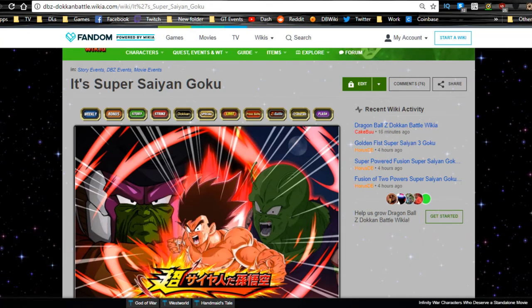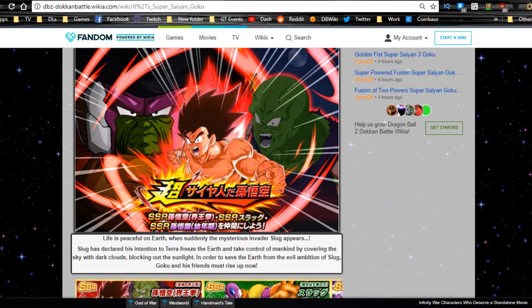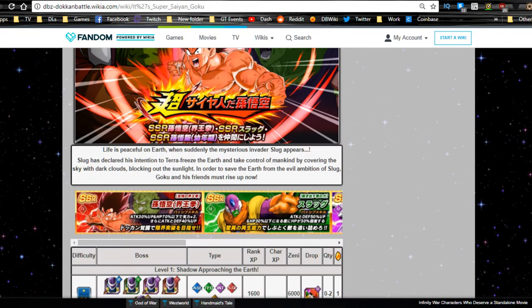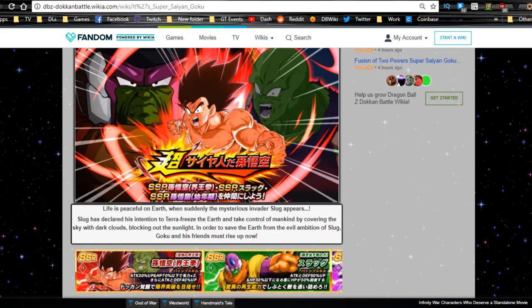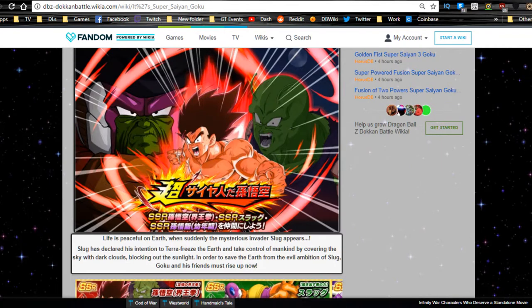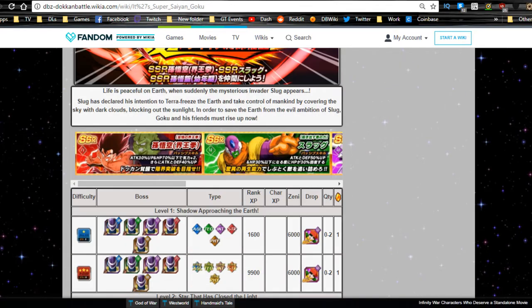Today we're doing the event overview and team building/best linking buddy guide for the free-to-play units from the Lord Slug event. A bit of background: in the Lord Slug movie, Goku was supposed to go false Super Saiyan, but they didn't have the design finalized. This card instead uses a Kaioken aesthetic as a lead-up to when Goku went Kaioken on Namek.